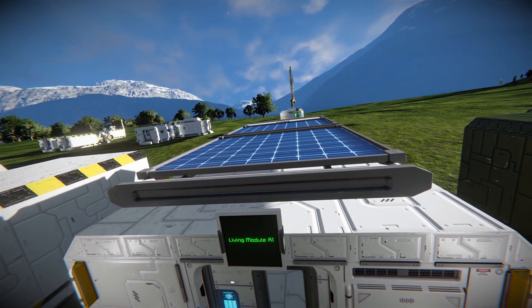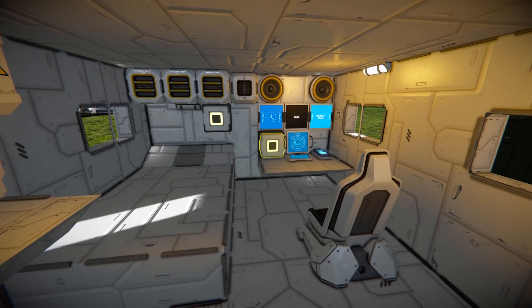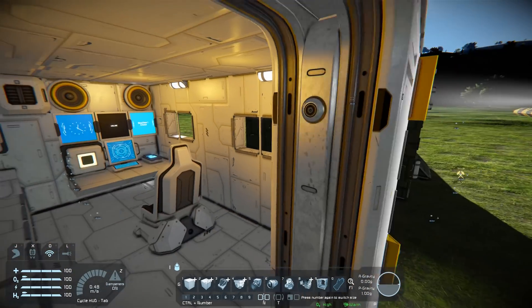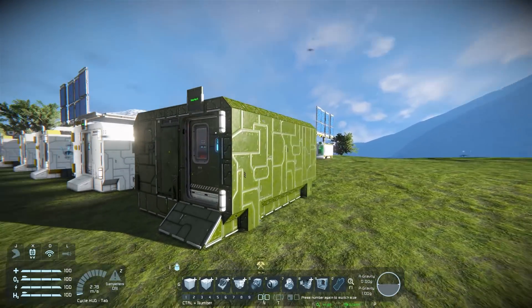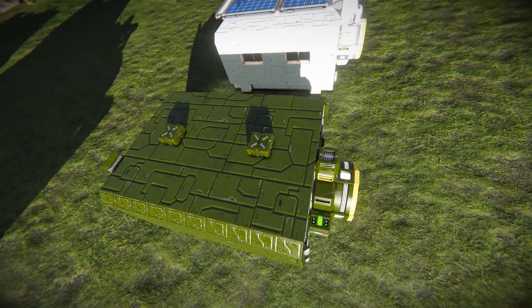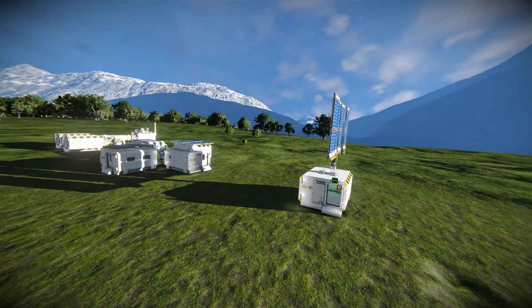This is a basic living module — something you can drop down first. You've got power inside, a little bed, a comm system, and various buttons for the outer lights, corner lights, and other functions. There's also a decorative element. And finally we have the drop pod in a green military cover, with some parachute hatches visible on top.